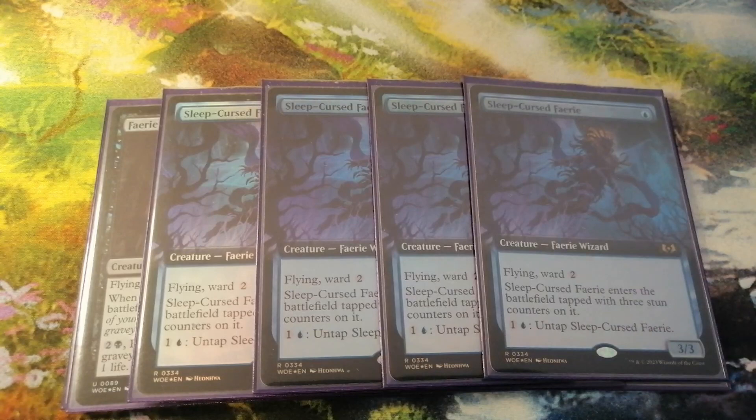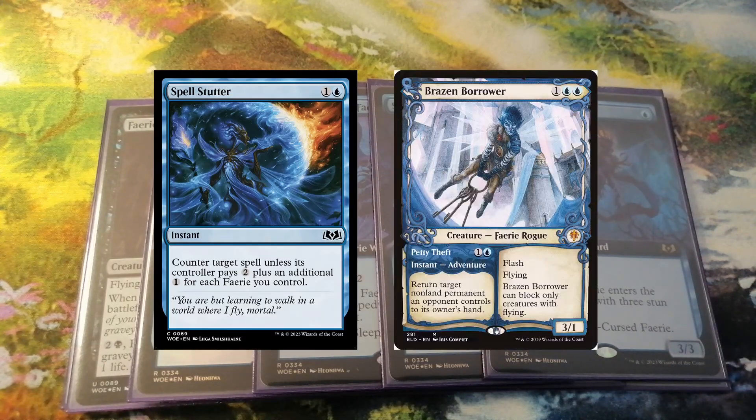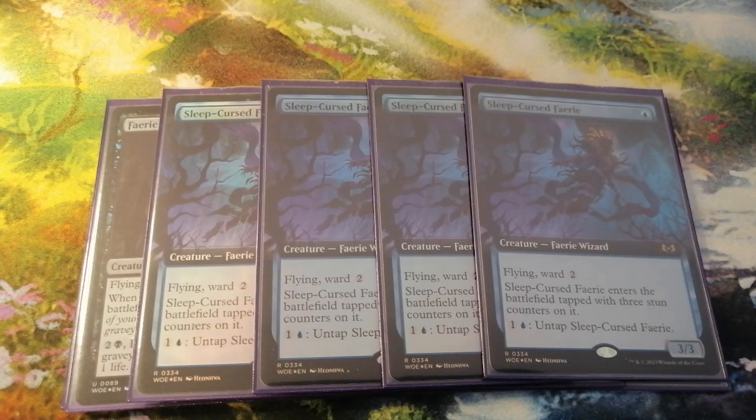Her Ward ability secures us a Faerie in the first place, while her Untap ability makes a great mana sink when we leave two mana open for spells like Spell Stutter or Brazen Borrower's Petty Theft. When the opponent does nothing we have to handle, this is where we can untap the Sleep-Cursed Faerie at the end of turn, so we don't lose pace as a tempo deck, and we can always spend our mana somewhere. She also fits perfectly in the curve and is great in the late game, where we attack with her and then untap her in the opponent's turn to use her as a blocker.